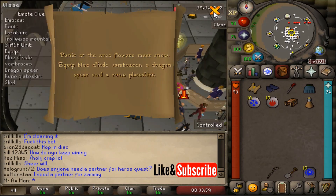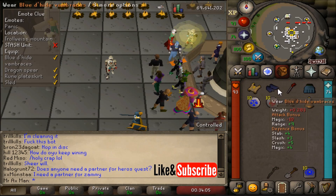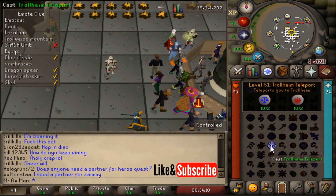Do note, we're not going to be fighting anyone for this clue, but we are going to be running by some high-level trolls who do hit pretty high. So once you have your clue items and your sled, go ahead and teleport to Trollheim.